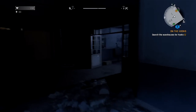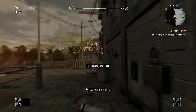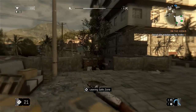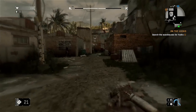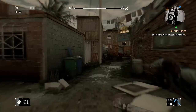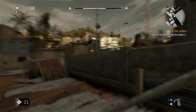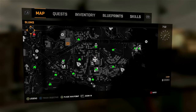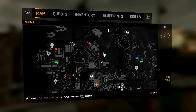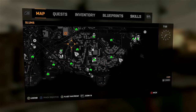Something else I also like to do: every day-night cycle a supply drop will spawn, like you just saw — or probably just heard. I could feel it on my controller vibrating. The plane will fly over and drop you a supply drop, usually not too far from your base. Let's see where it is on my map — it's actually a really good bit away from me this time. Usually it's right in the same area, so you can usually farm the supply drops that way as well.